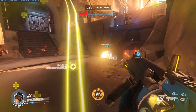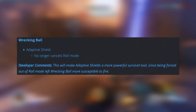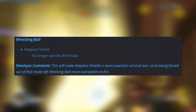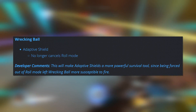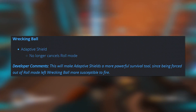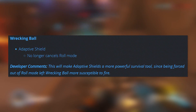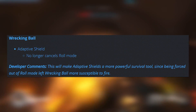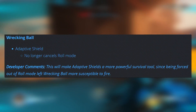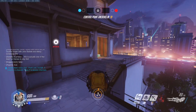The second change which I am absolutely excited for is for Wrecking Ball: Adaptive Shield no longer cancels roll mode. This is huge. As someone who plays a ton of Wrecking Ball, I can tell you this is a pretty significant buff for him. Now I remember back when Wrecking Ball first released, one of the devs — I can't remember if it was Jeff Goodman or Jeff Kaplan — talked about how they specifically designed Wrecking Ball's adaptive shield to force you out of ball mode in order to essentially reduce its effectiveness. They were worried it would be too strong, as you can just stay in your ball where you have the most defense and get all those additional shields as well. I kinda see where they were coming from with that, but letting him use it while still in ball form definitely feels a lot more fluid.